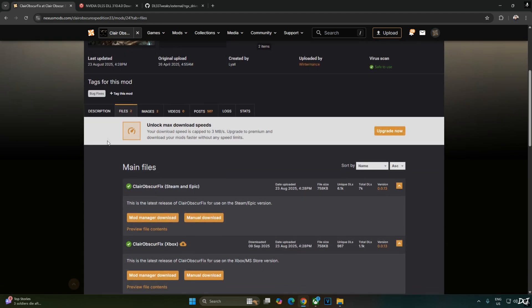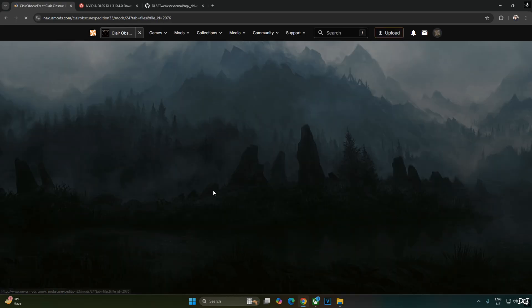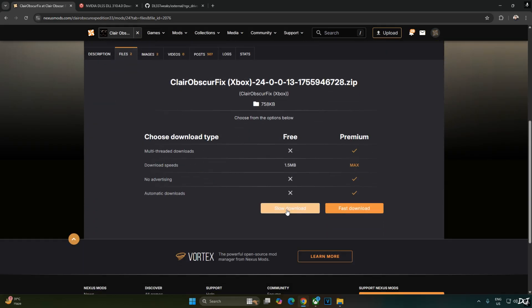Click on Files on the Nexus Mods page. Download the version of the mod corresponding to your digital store platform. Since I'll be running the PC Game Pass version, I'll download the Xbox version of the mod. The other version is for Steam and Epic Games. Click on Manual Download under Xbox, then click Slow Download. The download will start.